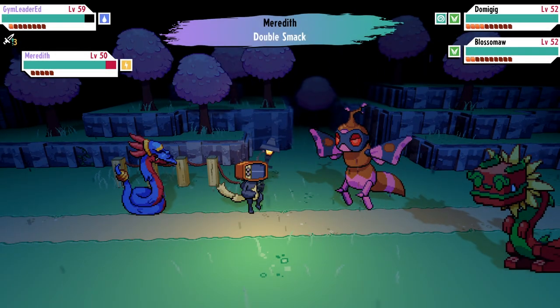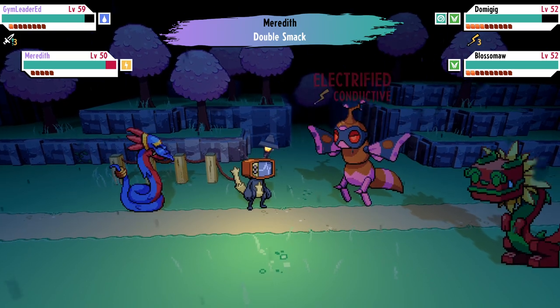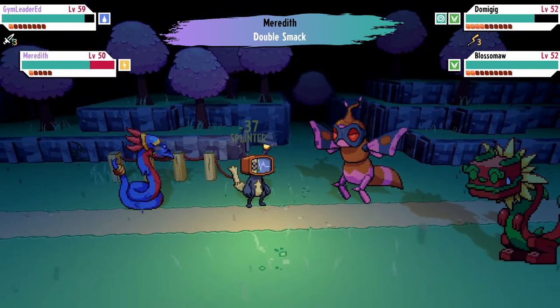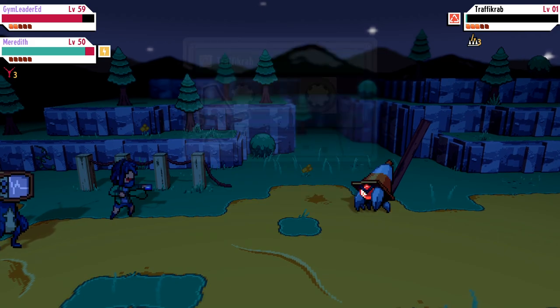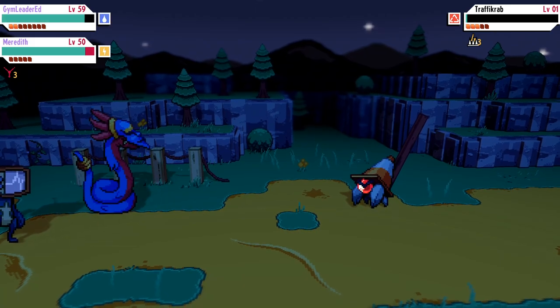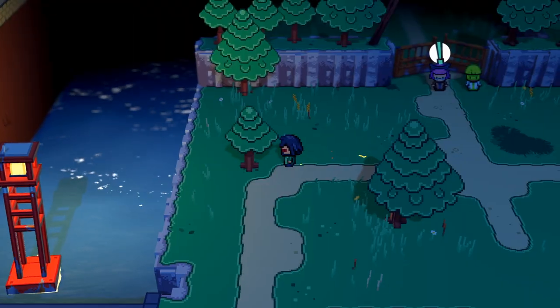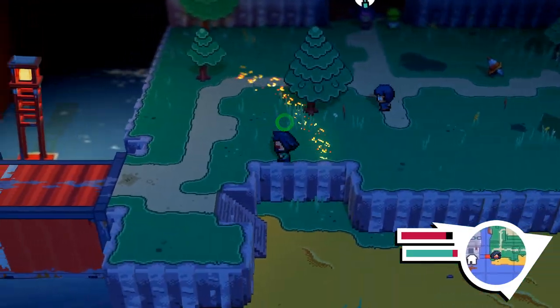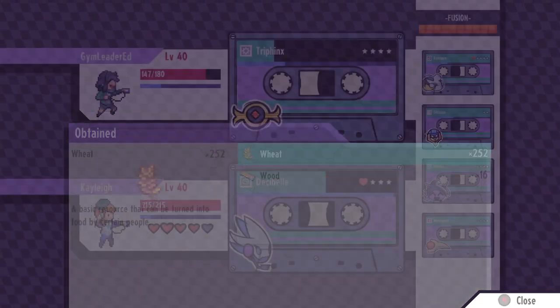The first method and most simple is to simply battle enemies, whether they be trainers or wild monsters, and defeat them. In doing so, at the end of battle you will be rewarded with different types of scrap, and this oftentimes will correlate with the type of monster you're defeating. For example, defeating a traffic crab will typically give you plastic, which makes sense.